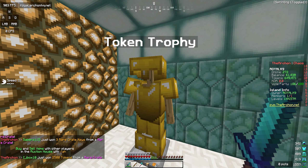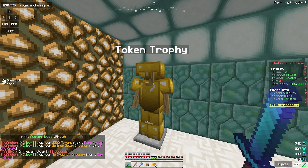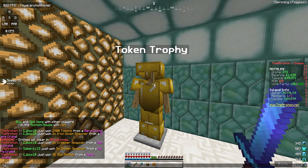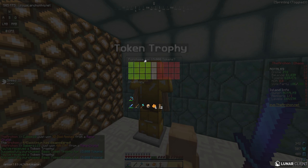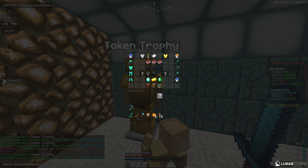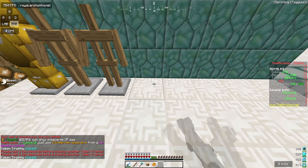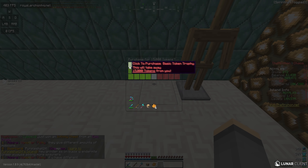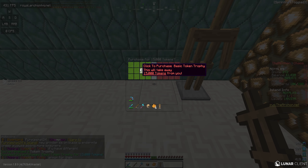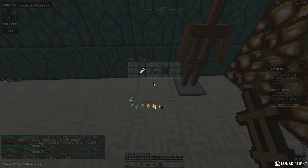This is obviously not the best trophy armor you can get — you can get diamond, boss armor, KOTH armor, a ton of stuff. But this is the only armor I can buy right now out of the shop. So I'm going to go ahead and buy a couple armor stands. I don't know what the limit is per island, so let me just see how many I can actually place. I just asked in chat and apparently you can have 10 mob coin trophies per island, which is kind of a lot.